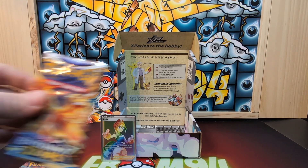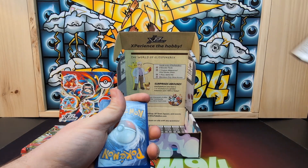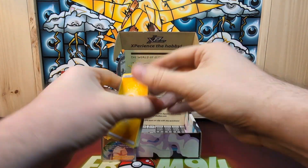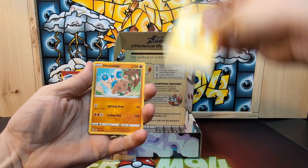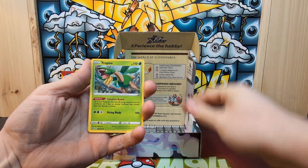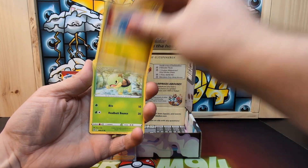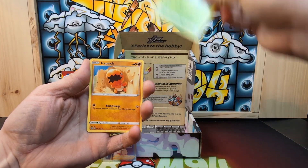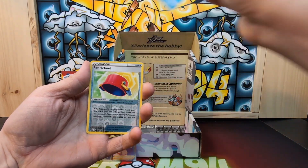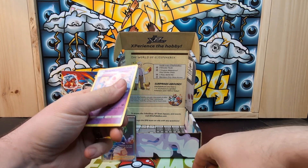Brilliant Stars is up next. We got another Lightning Energy, Hitmontop, Abra, Tropius, Chimecho, Gible, Heracross, Pineco, Piplup, Pot Helmet, Indeedee, and Alcremie.